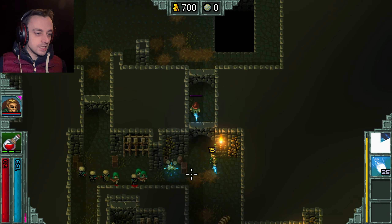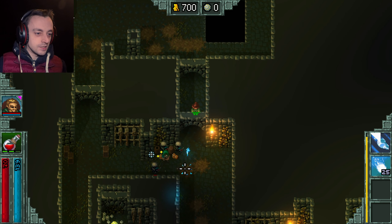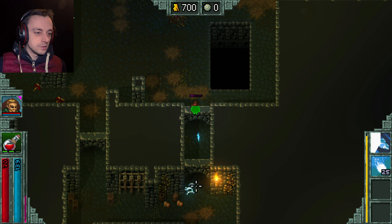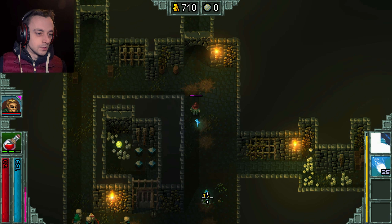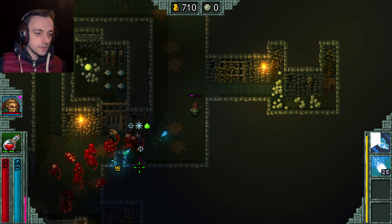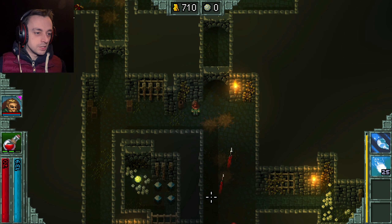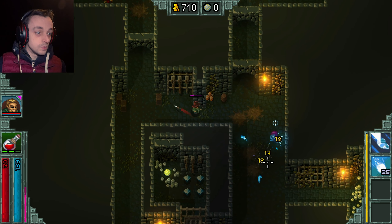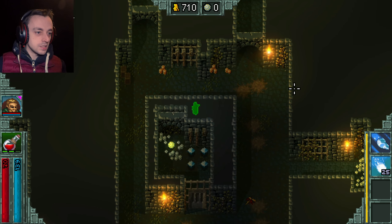We just need to make it to the next level — there's potential if we make it to the next level. There's some ore here — what's that doing there? It's not been giving me ore for ages. Archers — I hate the archers. Go away with your bullets. Please die, please just die.